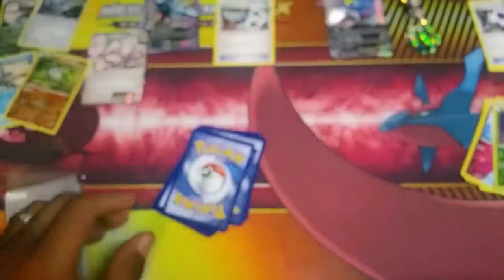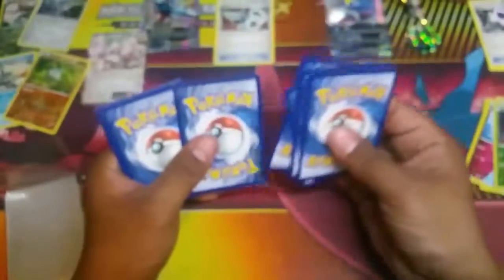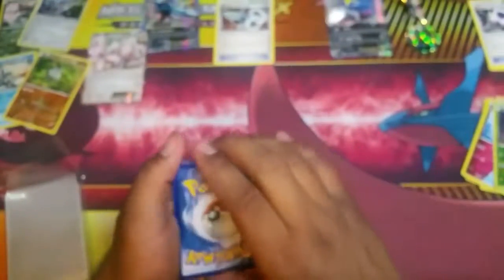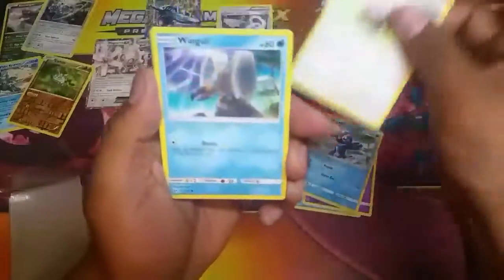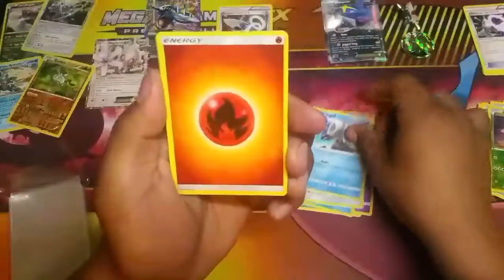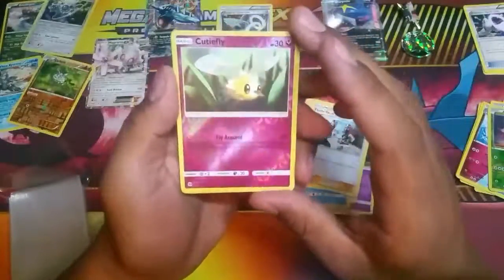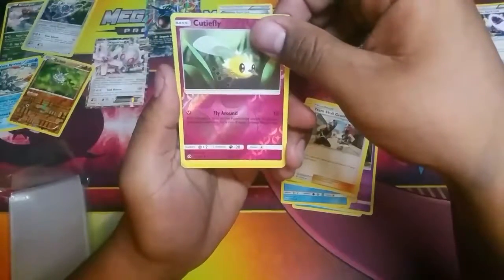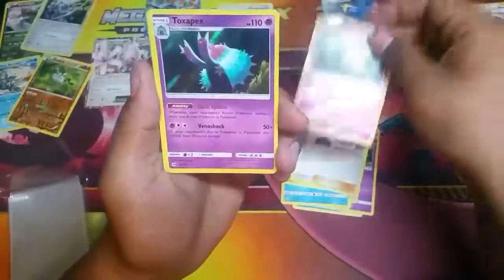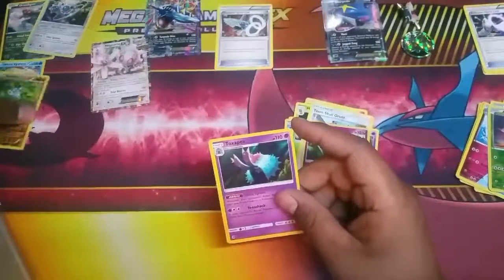All right, there's the focus. What do you guys think it's gonna be — an EX, a GX, hyper rare, rainbow rare, full art? Let's see. There's a Shellder, Zubat, Popplio, Scyther, Winglefire type energy, Granbull, Metapod, Team Skull Grunt, Cutie Fly — that's a common reverse hollow. And the last card of this Sun and Moon pack is going to be a Toxipex hollow rare. Still not bad at all, can't complain.